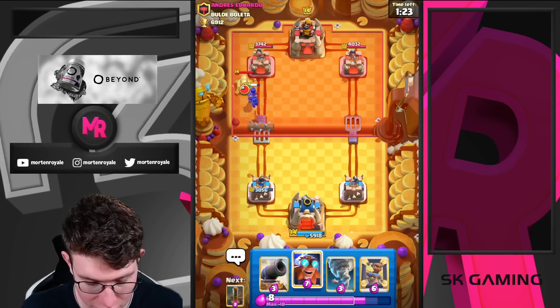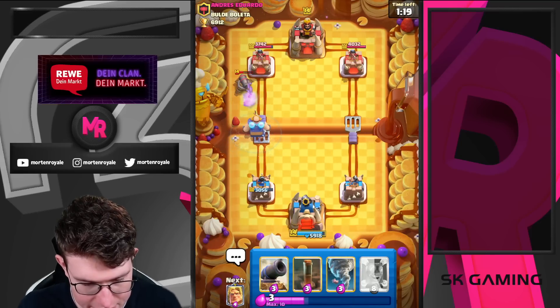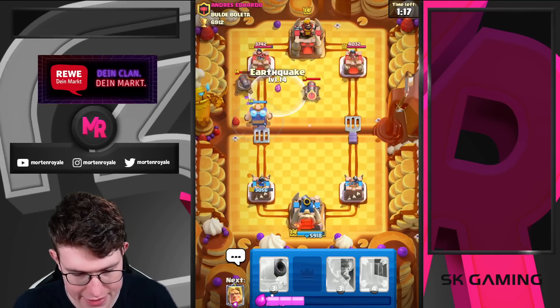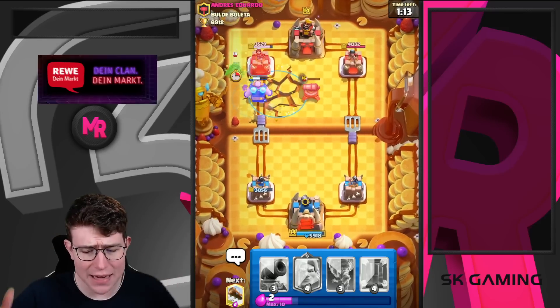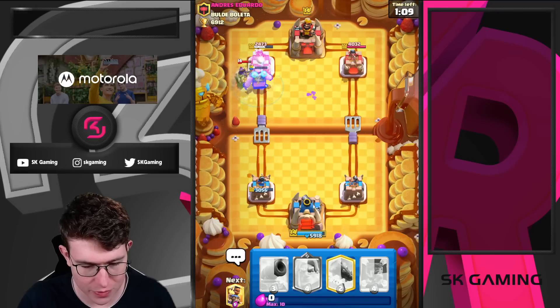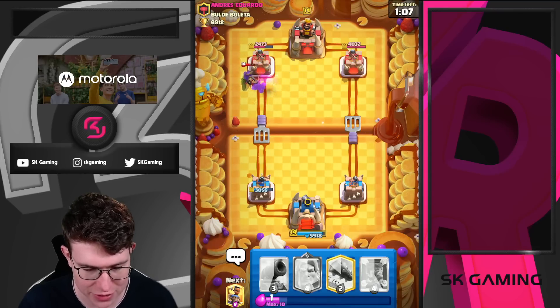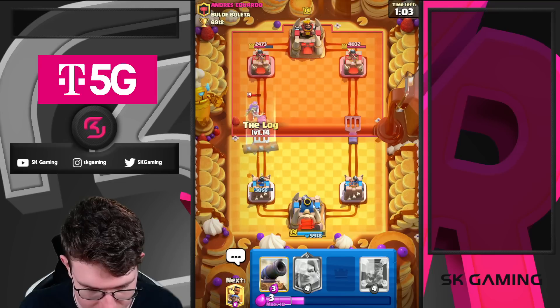He goes for a lock, so I'm just going to go for the Electro Giant at the bridge. He has mirror, but I'm going to go for the earthquake — oh, that was a huge mistake. He didn't know though. I'm going to go for my Q and tornado here. The tornado was actually really bad. I need to go more log in case he pushes.